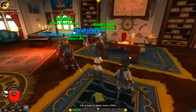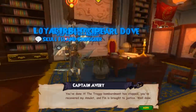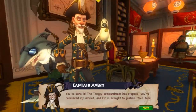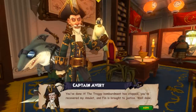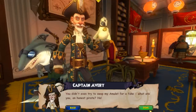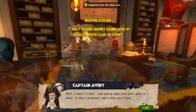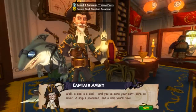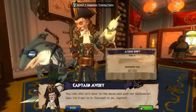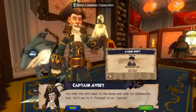After loading, go ahead and talk to Captain Avery. He says: 'You've done it! The Troggi bombardment has stopped, you've recovered my amulet, and Finn is brought to justice. Well done! You didn't even try to swap my amulet for a fake — what are you, an honest pirate? A deal's a deal and you've done your part. Sure as silver, a ship I promised and a ship you'll have. Take this writ down to the docks and seek out Dock Master Dan — he'll see to it. Farewell to ye, Captain.'